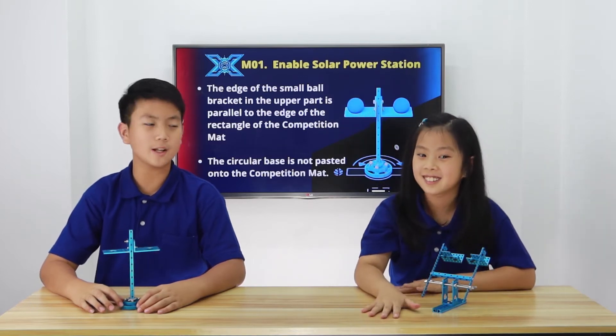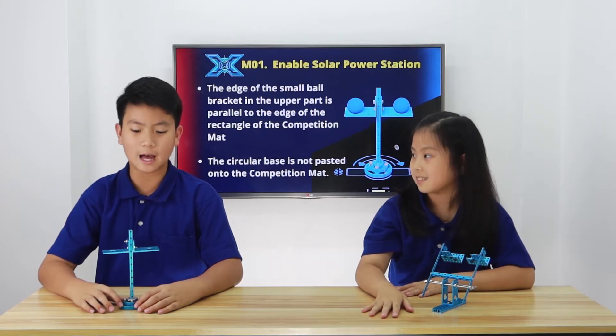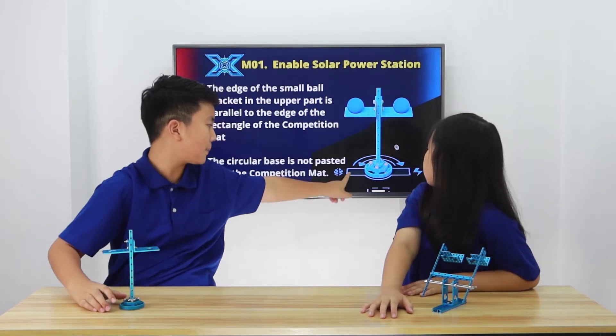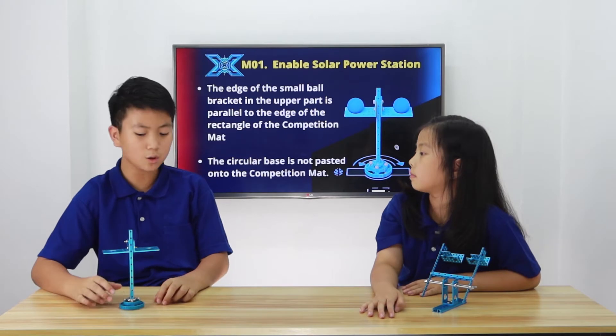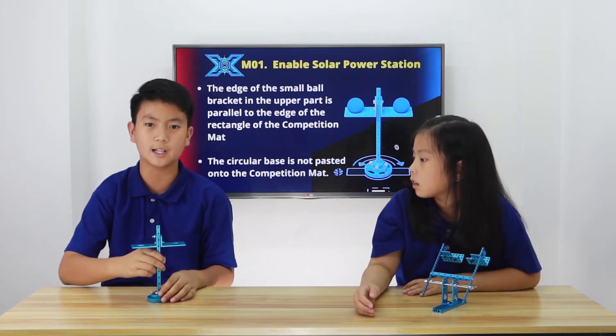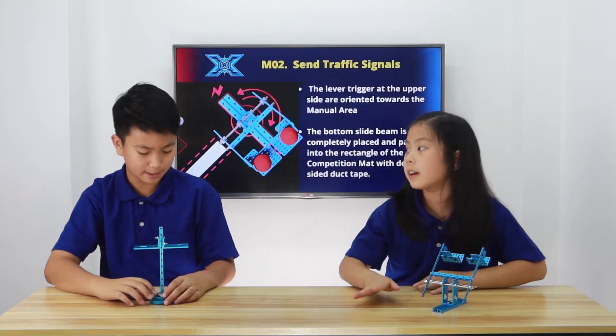So M01 is called 'Enable Solar Power Station.' How to place it properly is that the edge of the ball rack needs to be parallel to the outline on the bottom of the arena, and the circular base is not pasted onto the arena with double-sided duct tape — you can just ram into it.